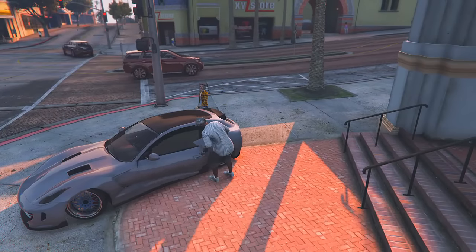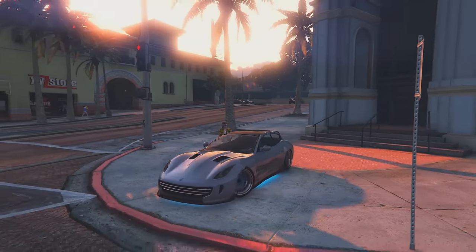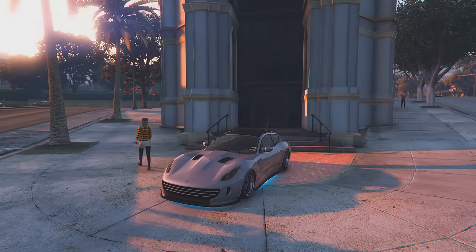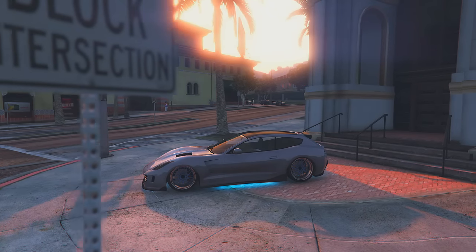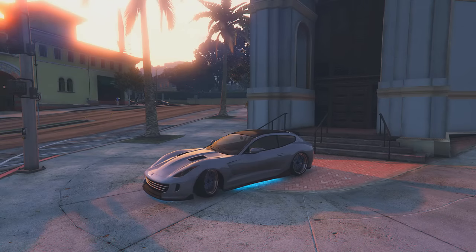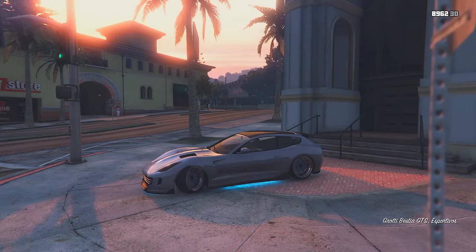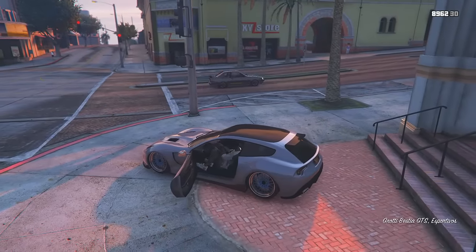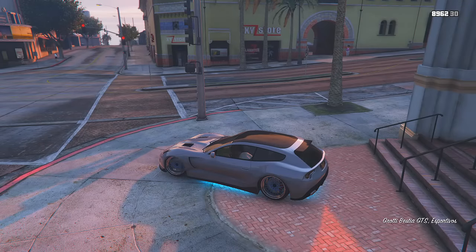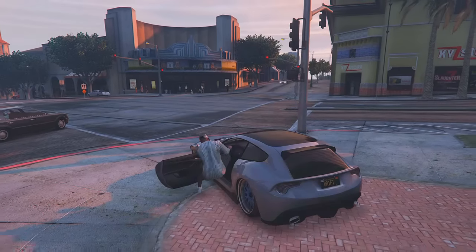Eu vou fazer de novo pra vocês aqui entenderem. No carro, ele vai desbugar normal. Você aperta R1 ou R2, X, curvou. Você vai apertar o analógico pra direita ou pra esquerda — a roda começa a ficar pesada. Às vezes não dá certo, vamos lá de novo. A roda tá rápida, ela começa a ficar pesada. Nessa hora que ela fica pesada, você consegue fazer o bang.